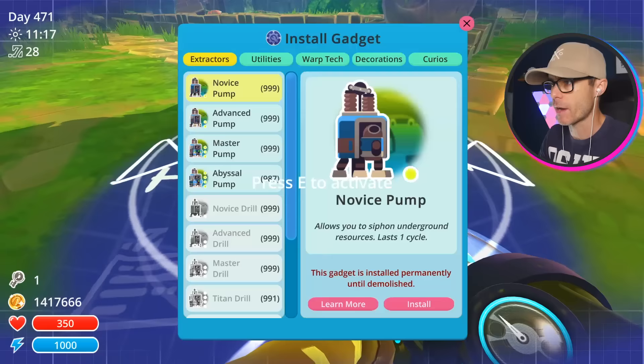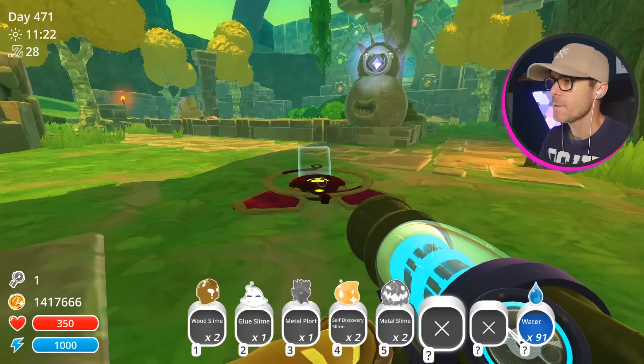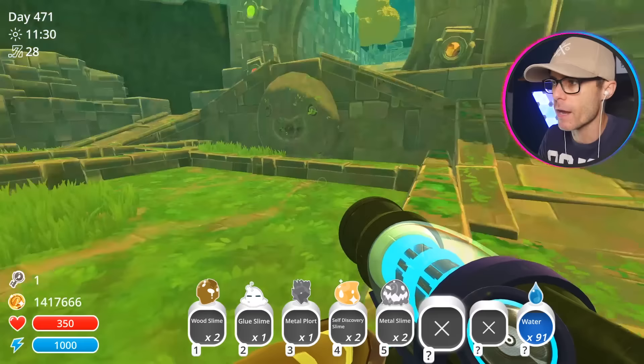If I type a special command in, I can now place a gadget site here and put whatever I want. So I could put a spring pad — actually, a teleporter would be a good thing to stick in there. Now I just need to stick another one somewhere else, but I would like to get some custom stuff going on in here, like some custom corrals and that sort of thing. Let's head into the Moss Blanket and see if we can find some more of these new slimes.